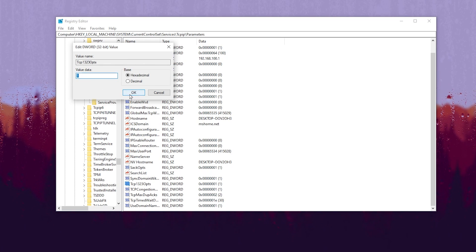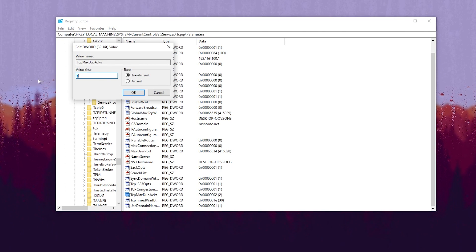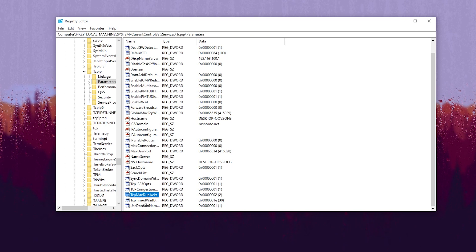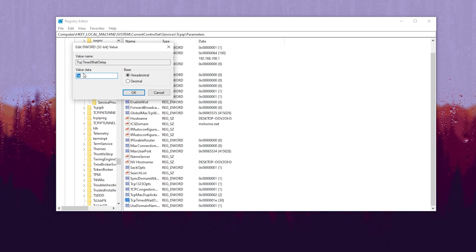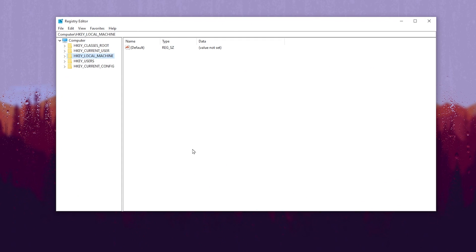Find Tcp1323Opts, right-click, go to Modify, and change the value data to 1, then hit OK. Next, find TcpMaxDupAcks, right-click, go to Modify, and change the value to 2, then hit OK. Finally, find TcpTimedWaitDelay, right-click, go to Modify, change the value data to 30, click OK, and apply the settings to optimize TCP in your Windows registry.